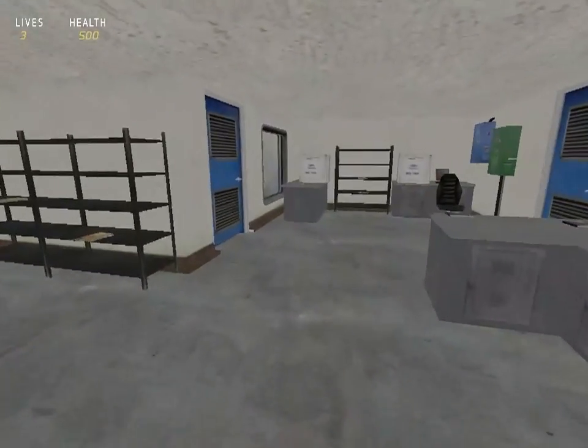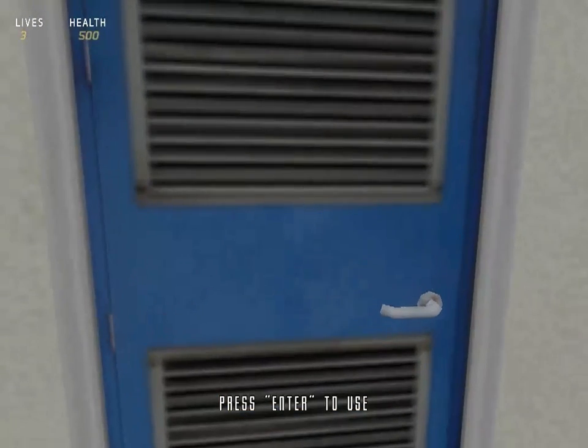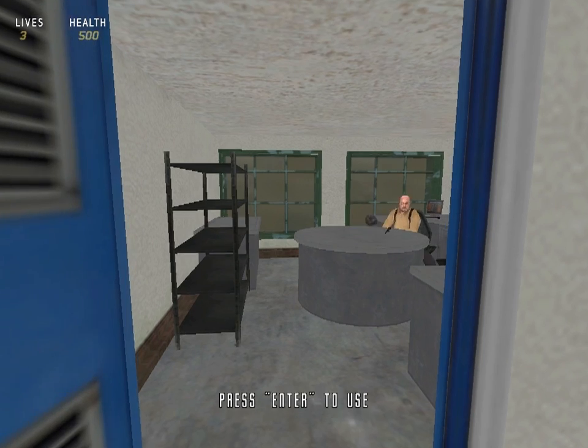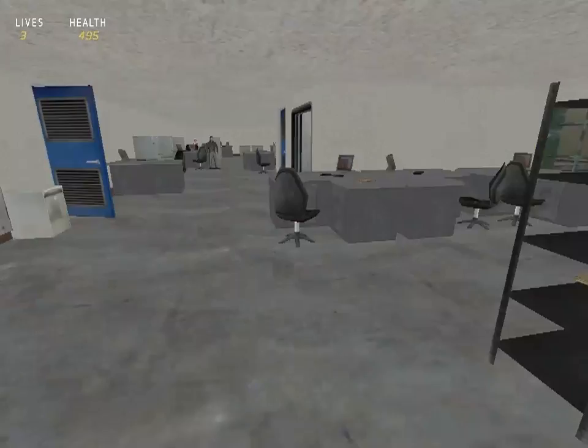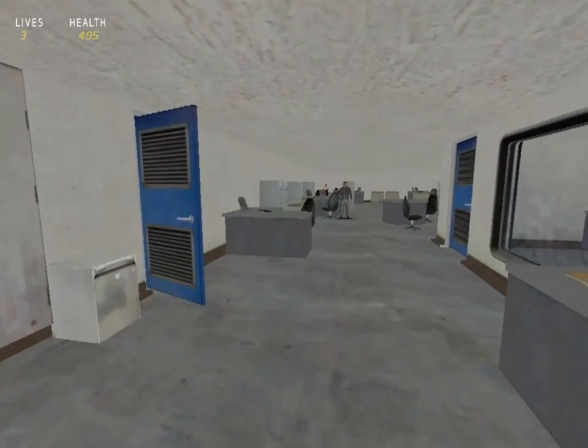I might just quickly pop in and say hello to the boss to see what he's doing. I'm not entirely sure how to integrate him into this simulation. He's a bit crotchety — we might leave him and talk to him another time.